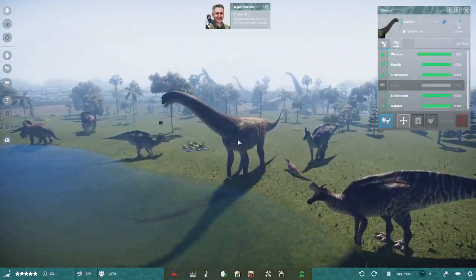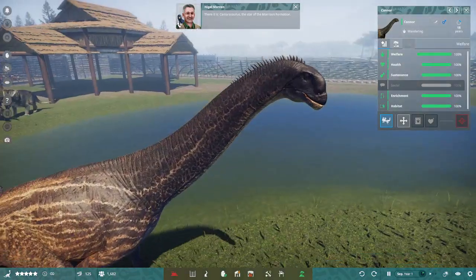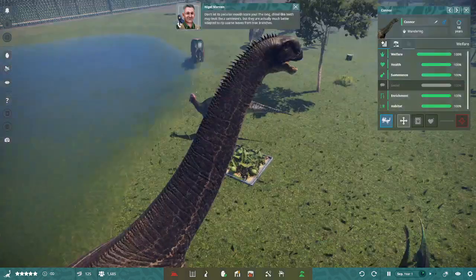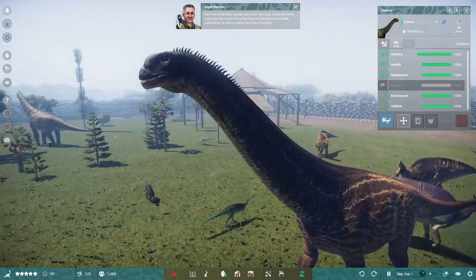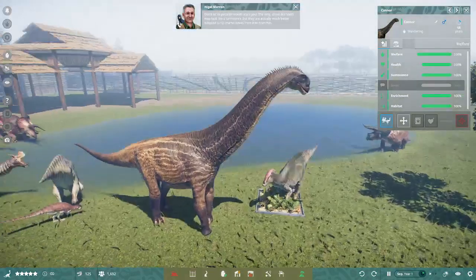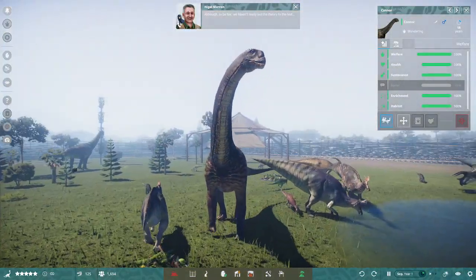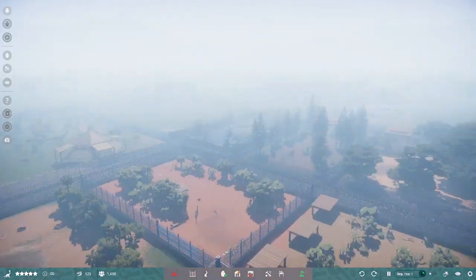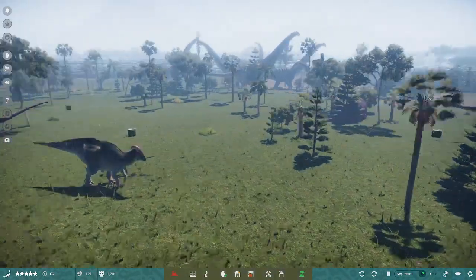Next creature — there it is! Camarasaurus, the star of the Morrison formation. Don't let its peculiar mouth scare you. The long chisel-like teeth may look like a carnivore's, but they are actually much better adapted to rip coarse leaves from tree branches. Although, to be fair, we haven't really put the theory to the test. Sauropods get even bigger than that — so misty.